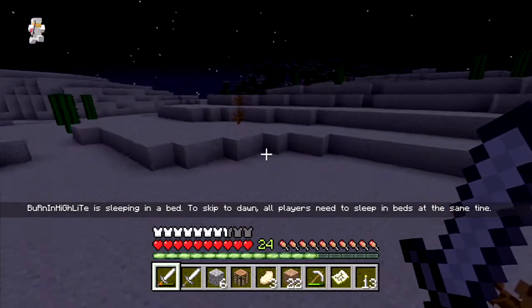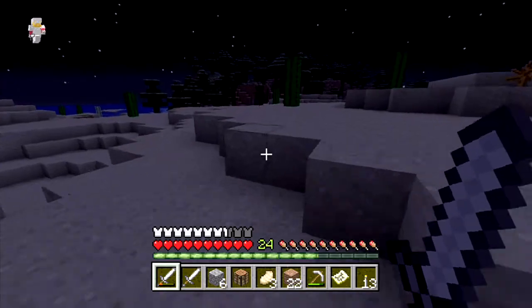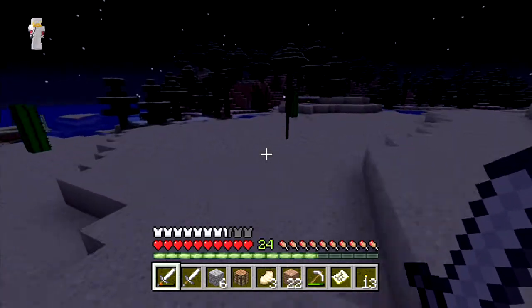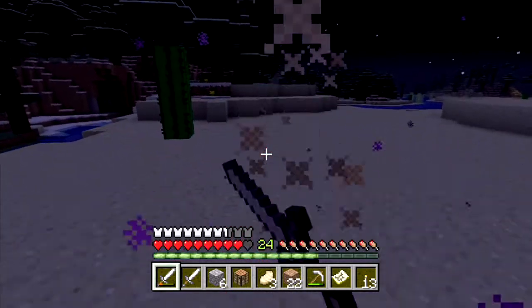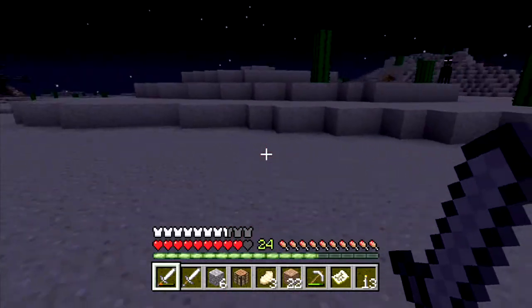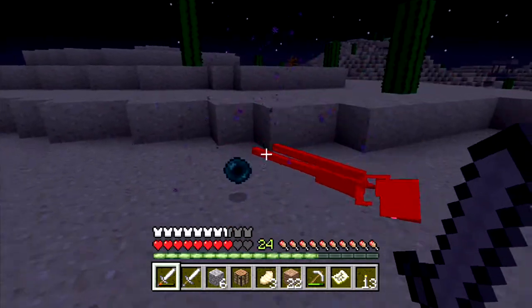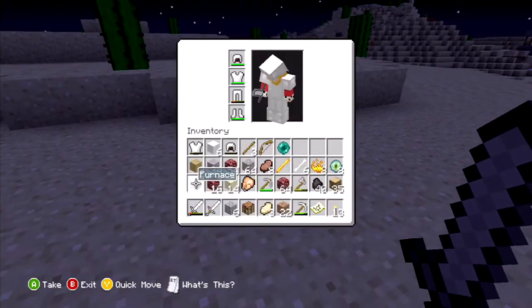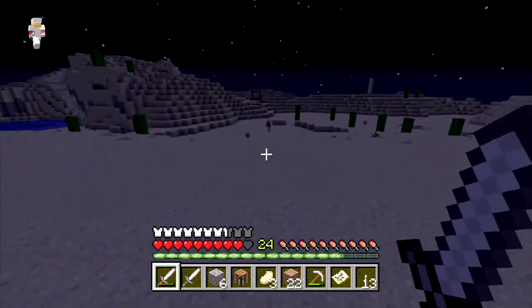I think there's two endermen over there — that would be really nice. No, it's just one. Still, you're gonna die. Where'd he go? There he is. Yes! There's another one. Alright, that's nine eyes of ender we'll have in total now.